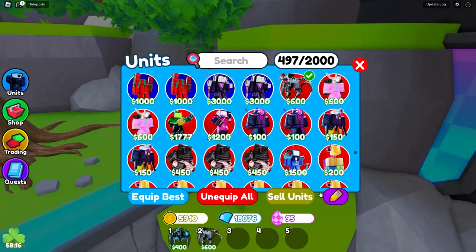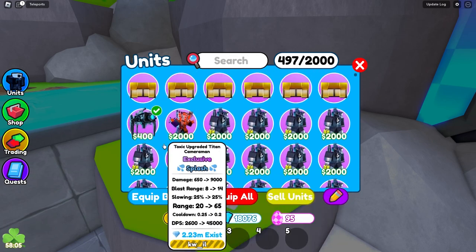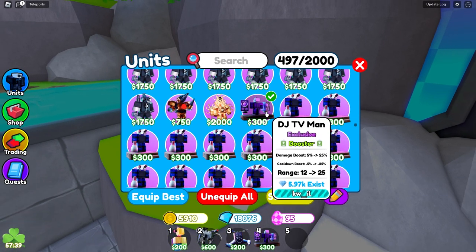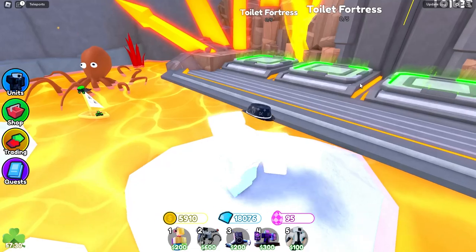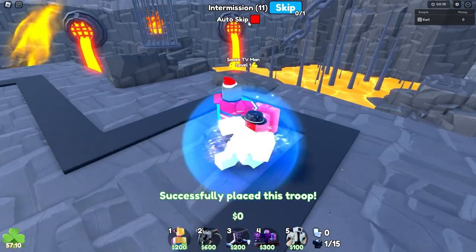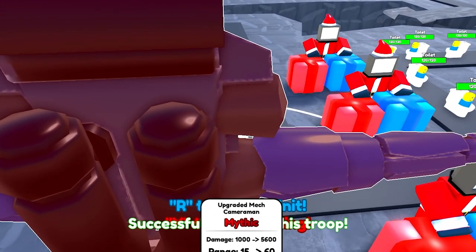We're going to be comparing both of these guys in endless mode to see how far each one can get. First, we're going to do the upgraded Mech Cameraman. Let me take off the spider and equip the upgraded Mech Cameraman. We're also going to equip the Santa TV man and have a repair unit on us, and we'll throw in a DJ TV man. We'll also go with the scientist cameraman as our second farm.